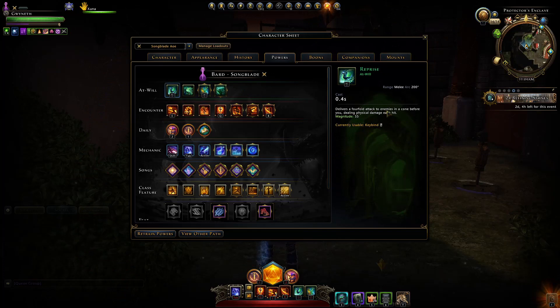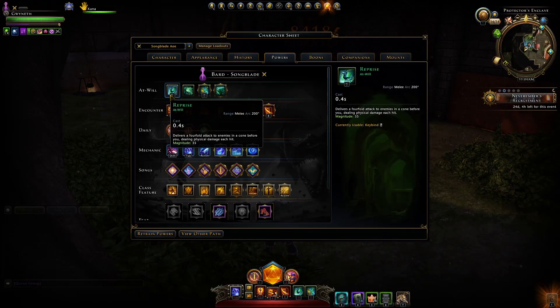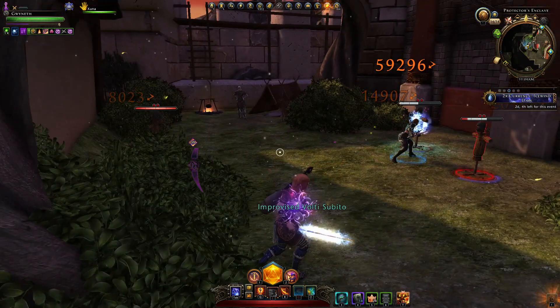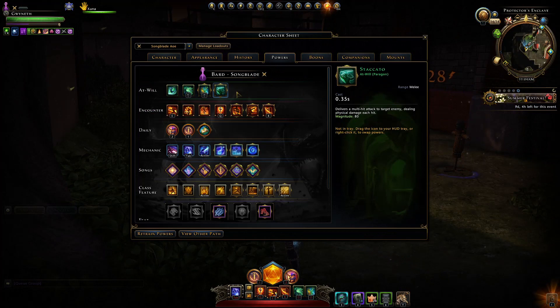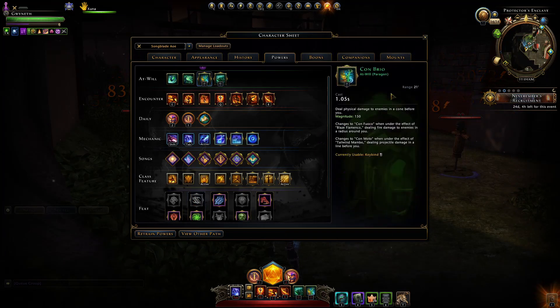Reprise is okay, but its arc is only 200 degrees and it's quite a small cone. As a secondary at-will, you might instead want to use Flesh from a distance to pick off that last enemy — it has the highest magnitude of our at-wills. Staccato is not really useful for AoE, though you can use it in conjunction with Battlefield Ostinato to gain extra damage off your Con at-wills.